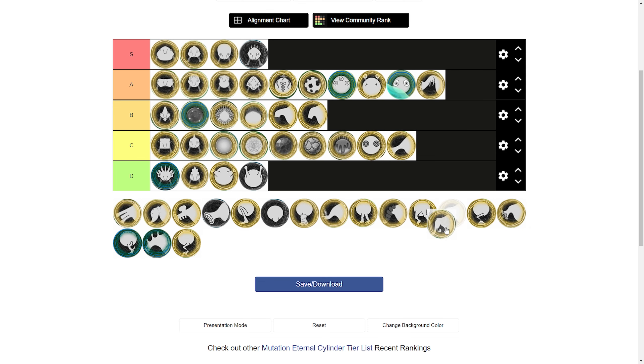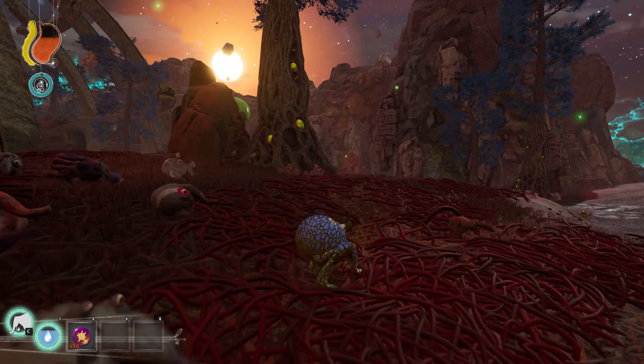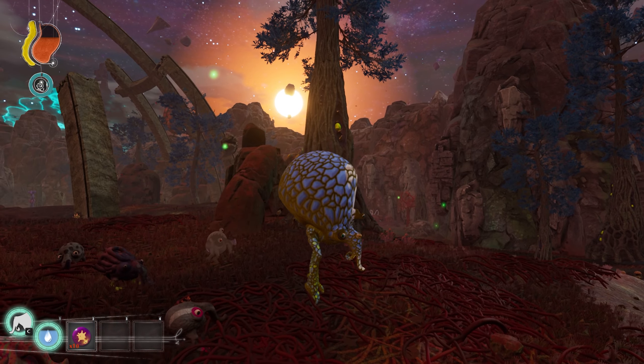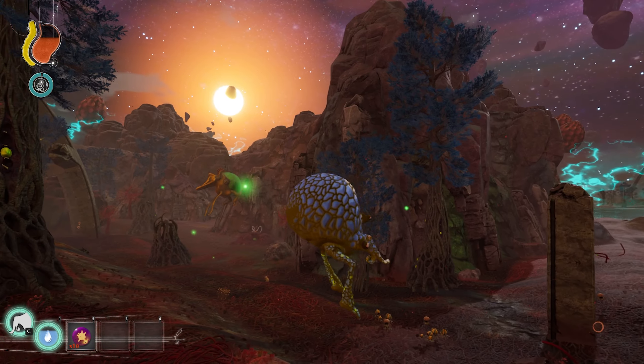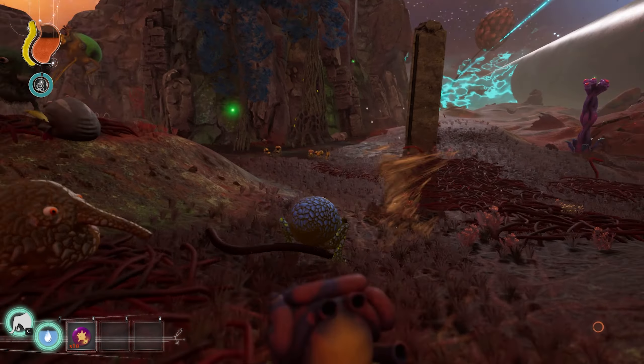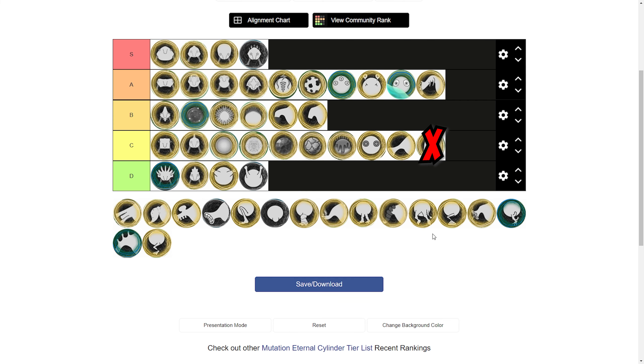The tornado trunk doesn't do much, but it can be used with the inflatable body to go high in the sky. Quick edit here: the devs patched being able to use the inflatable body and the tornado trunk at the same time, so you can no longer use the tornado trunk to go high up in the sky. So with this new information, I would put tornado trunk in D tier because other than that, its only usefulness is for getting the hat mushrooms on top of fir trees.